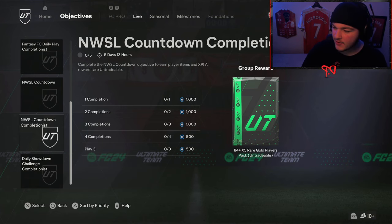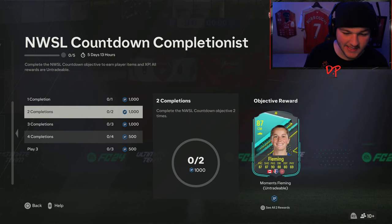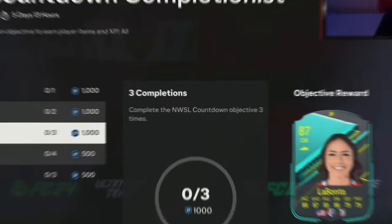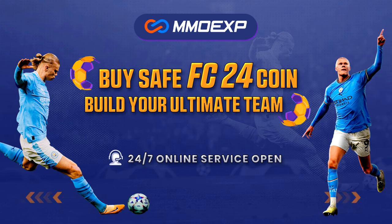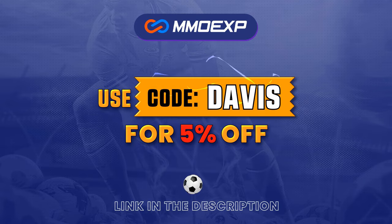You can get 4,000 XP along with an 84-plus pack, an 87 Pickett, an 87 Fleming, and an 87 LaBonta card, all just for playing two games every single day. For cheap, fast, and reliable coins, make sure to head over to mmoexp.com and use code DAVIS at checkout for five percent off your order.